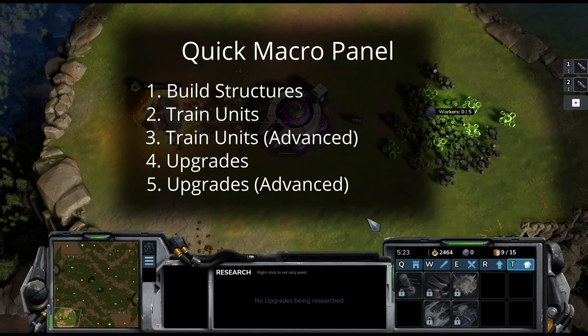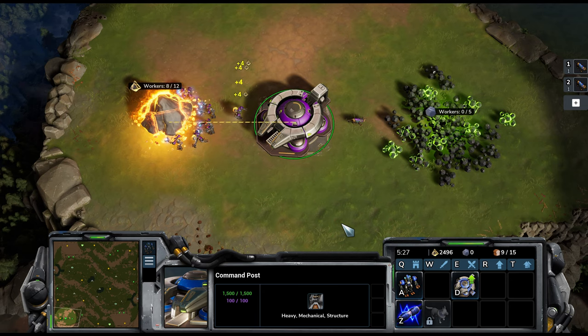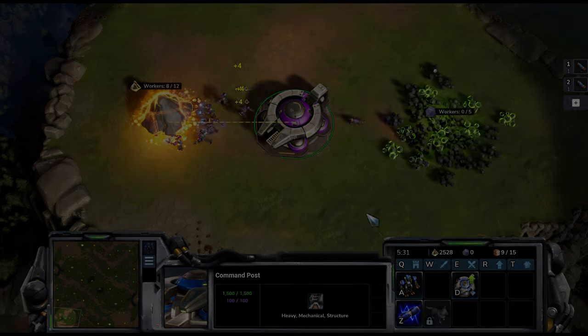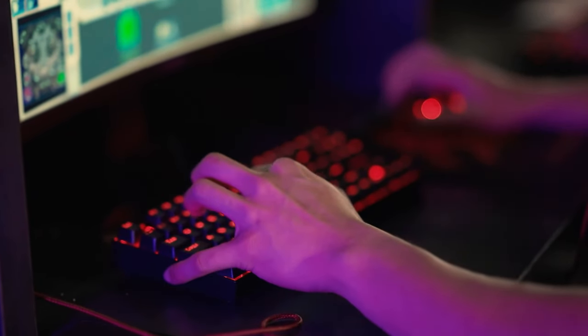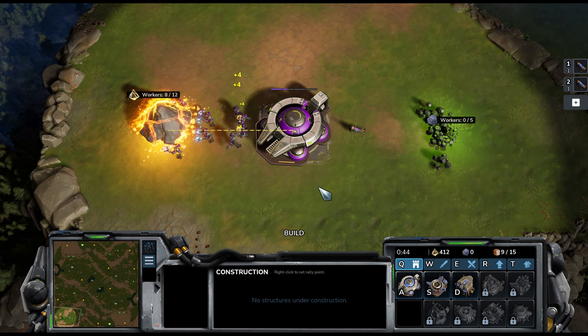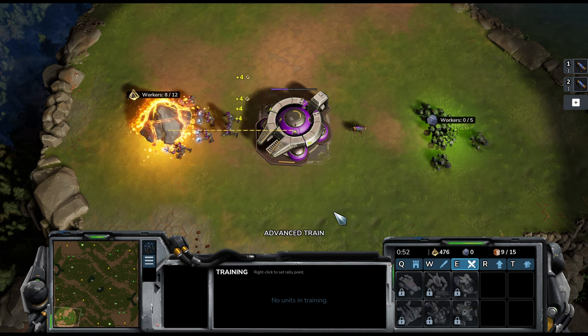The menus are pretty self-explanatory and if you use this method, I would highly recommend you use the assigned hotkeys QWERT to navigate your way through them. A hotkey is a keyboard shortcut for a command. For example, pressing Q on your keyboard will select the first quick macro panel sub-menu of build structures. Subsequently, pressing W will take you to the train units menu and you can keep going through the menus in that way.